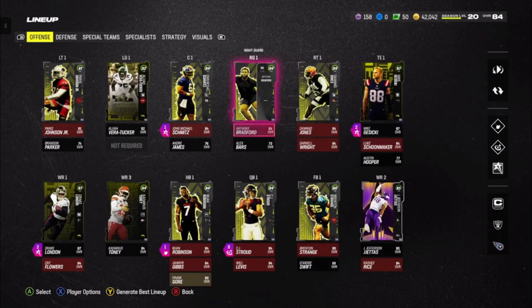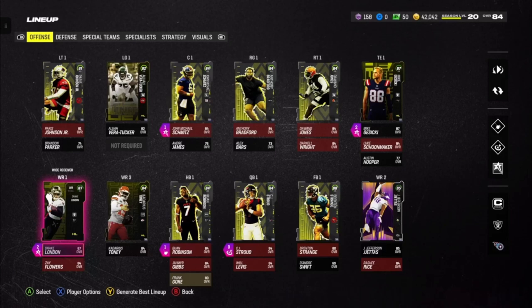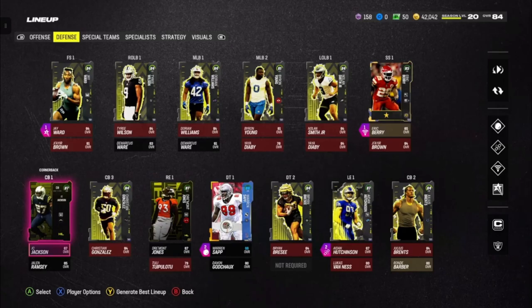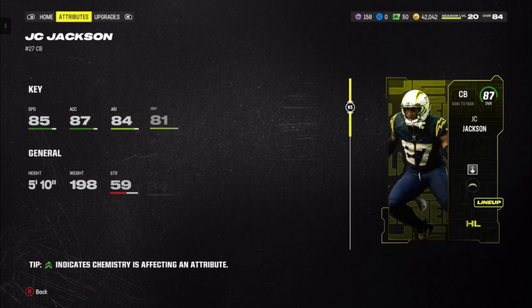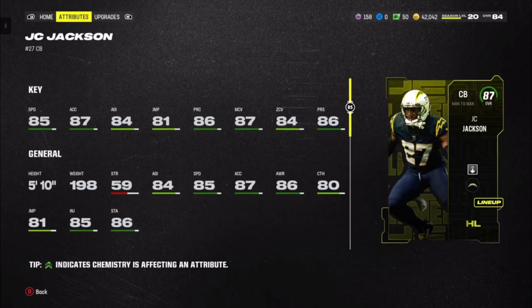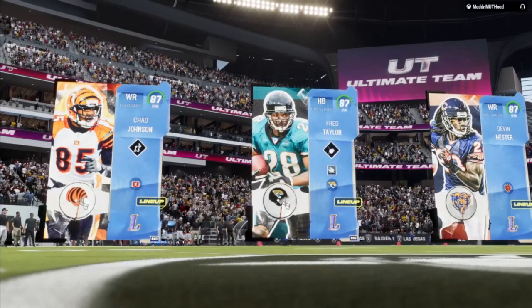Going over my team, we're also going to be using the new Drake London — I think he's like six foot four, his speed is only 84, but he'll make it up with his height. And of course we got the brand new JC Jackson card, which I'm also excited for. I think his man coverage is 87, yeah 87 man and 86 press, so this card is very exciting.